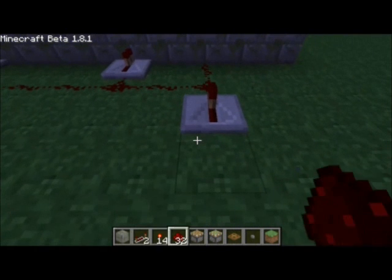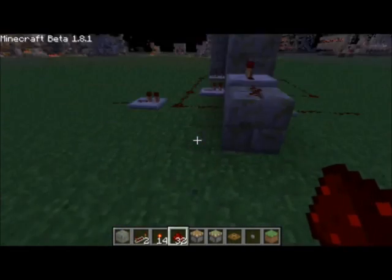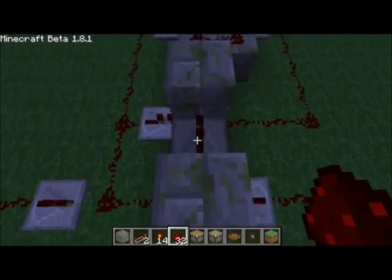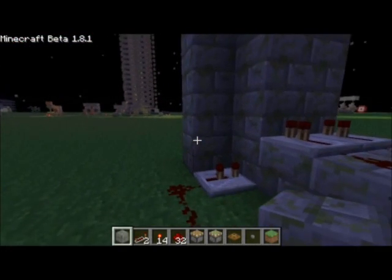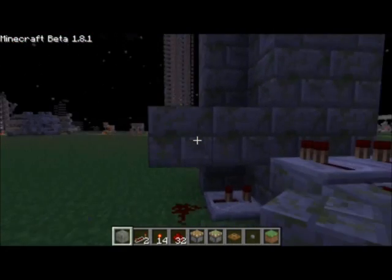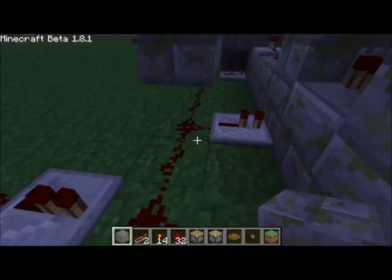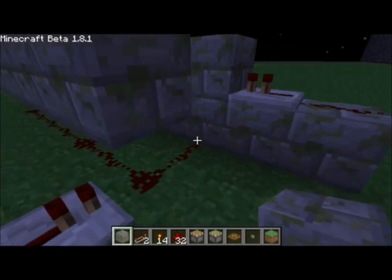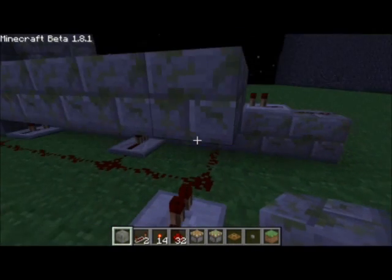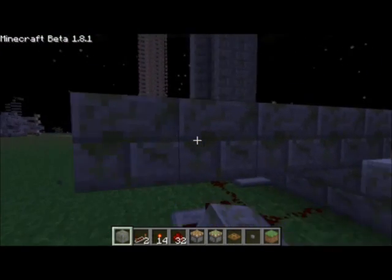So we're going to extend the entrance out right there. Now let's just repeat that over and over again until we get to the top — two ticks.